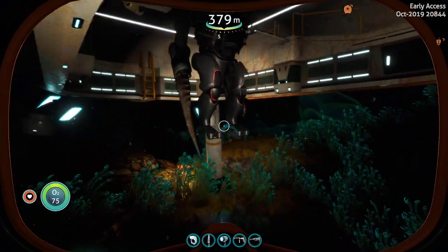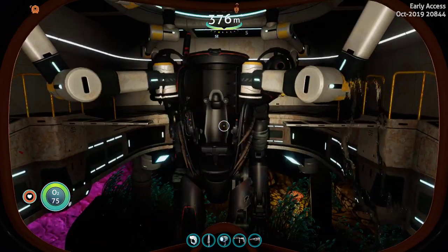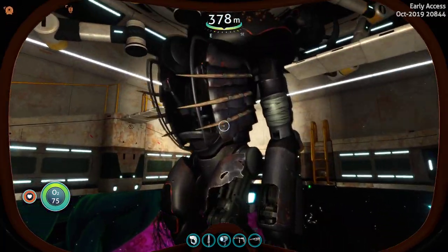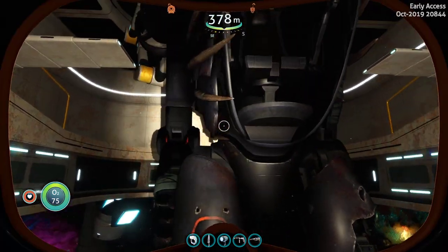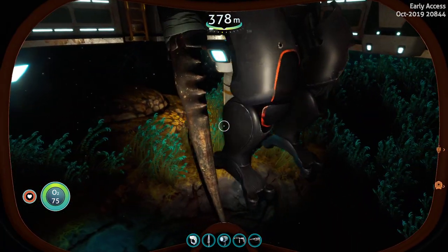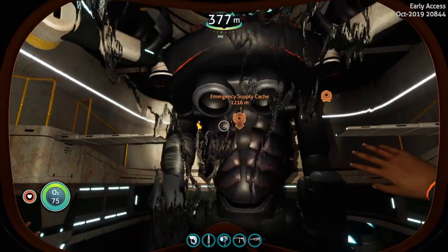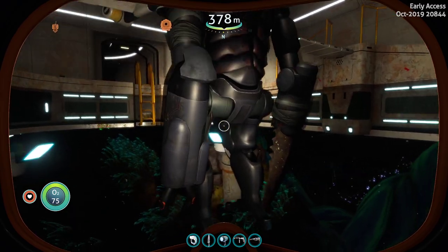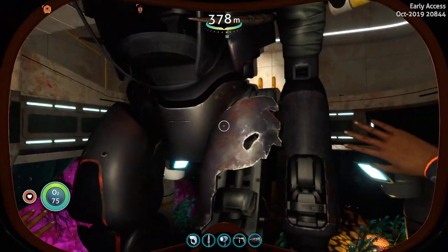What do we got in here? Her prawn suit is now docked in her base, so we can get a good look at what she has. Pretty badass. I wish we could mount it and use it, but I don't think we're going to be able to. It would be kind of cool if we could steal it.